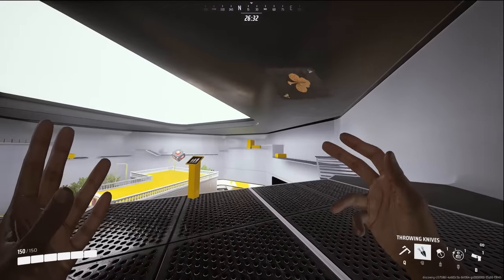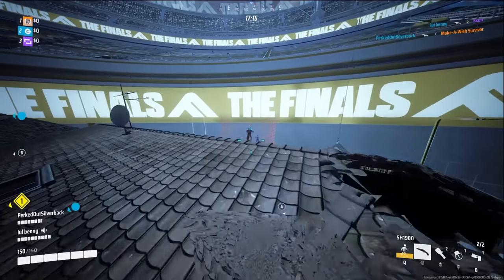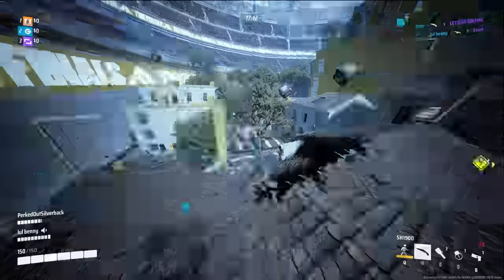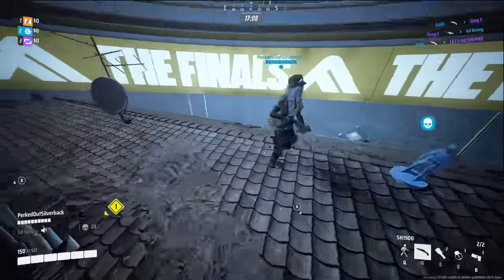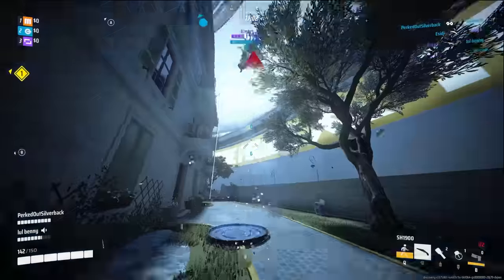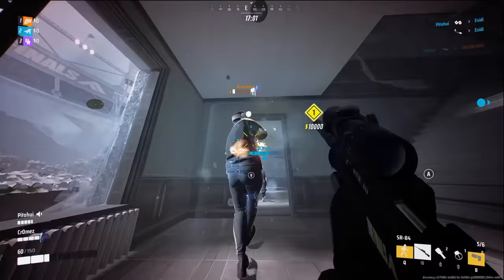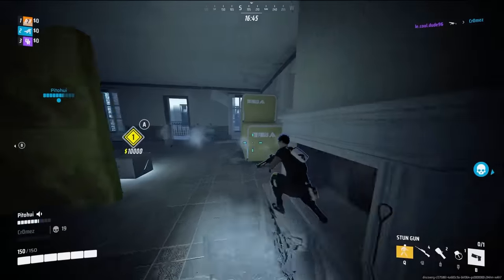The other weapon I would recommend for the light class is the SH-1900, the double-barreled shotgun. You can two-tap any player in the game, including heavies. In combination with a cloaking device or evasive dash, you can get up right next to your enemies and basically insta-kill them. Keep in mind that as soon as you shoot your two shots, you need to get out and change position — if you stick around just a little bit too long, you will be an easy elimination. The other weapons are fun but have no meaningful place in a competitive setting right now.